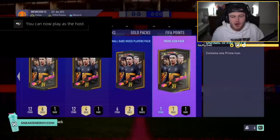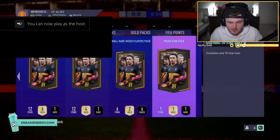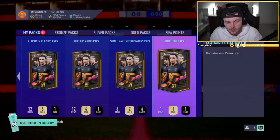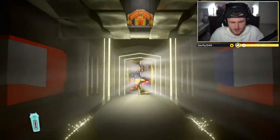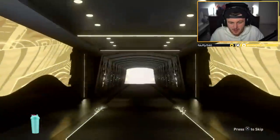Now it's time for Mike's Prime Icon Pack. The last icon packs we've done for Mike haven't been great — the player pick was a bit terrible. We kind of owe Mike a big card right here. We owe him something huge. Can we get him a Eusebio, an R9? We're aiming for the stars. Dutch 10 forward guarantees either Gullit or Cruyff. I'm pretty sure Prime Bergkamp's a CAM. Here we go. What's it going to be? Brazil!